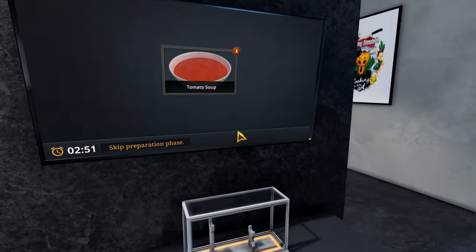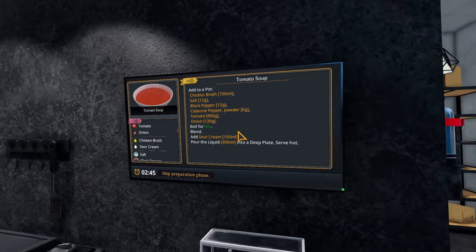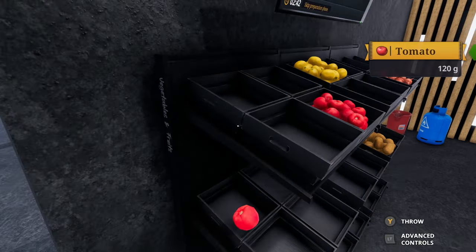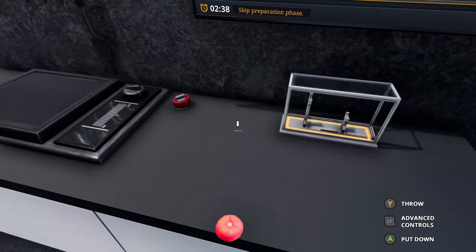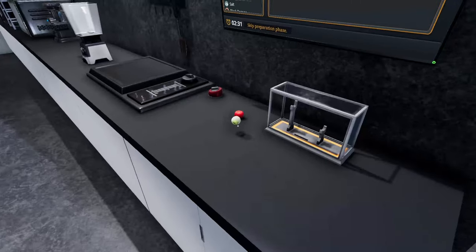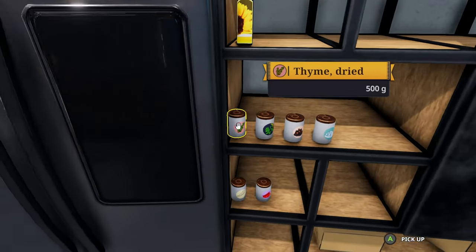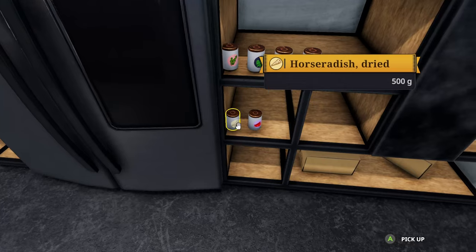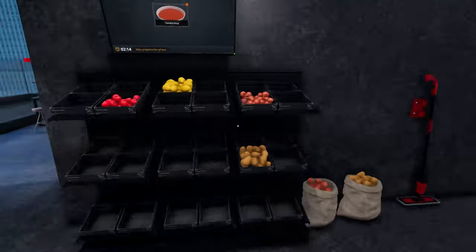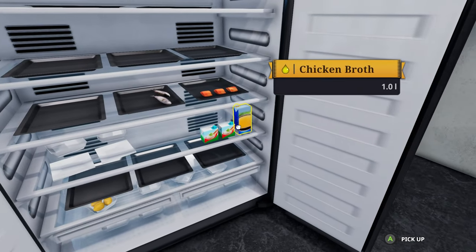Tomato soup. Skip preparation phase — now I think we're going to need... we need a tomato. Let's get a tomato. I'm going to put it down here for now and get all the ingredients initially. I've no idea if you need more than one tomato. Chicken broth — I haven't seen any chicken broth yet. Maybe it's in the fridge. Sour cream. We need some chicken broth.